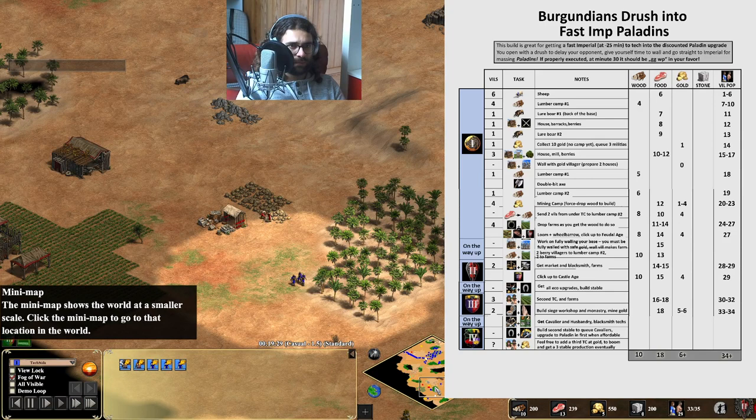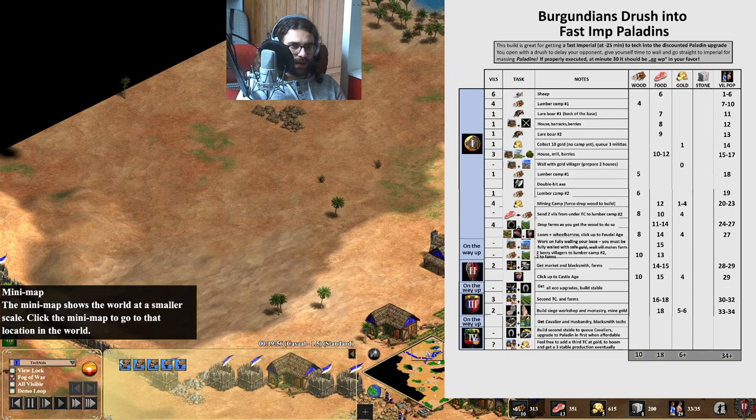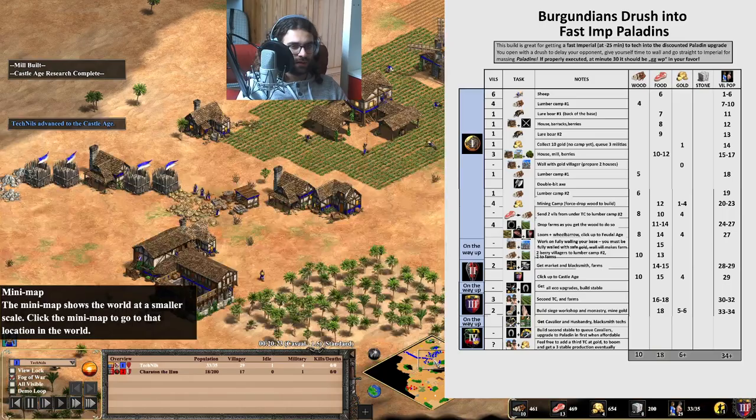I should have done one more farm with this villager. My drush in this case is still going — very very late, not played nicely. But in this case I decided not to be too offensive with my militia, rather keep them there and focus on having my eco the way the build order is designed, so you can see how it works.